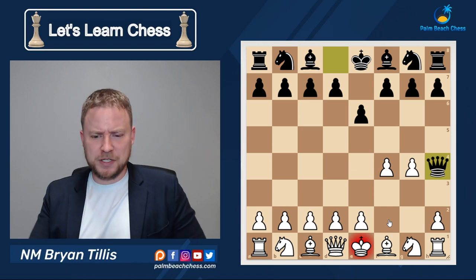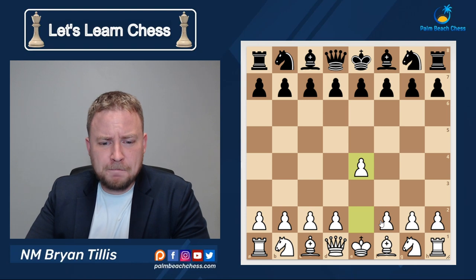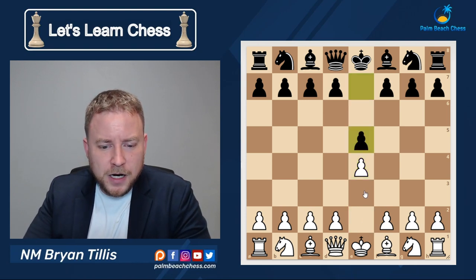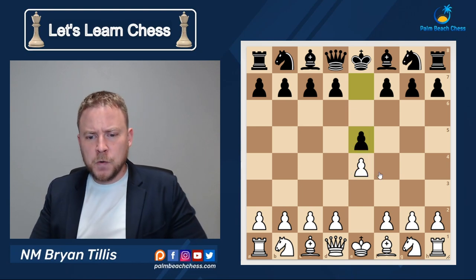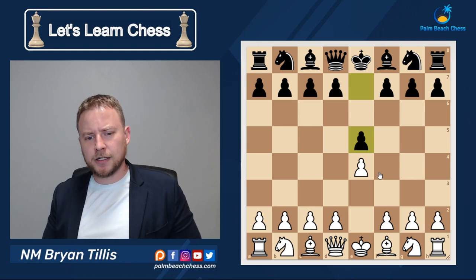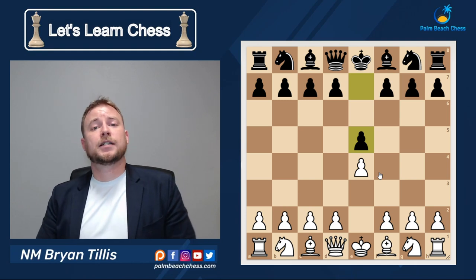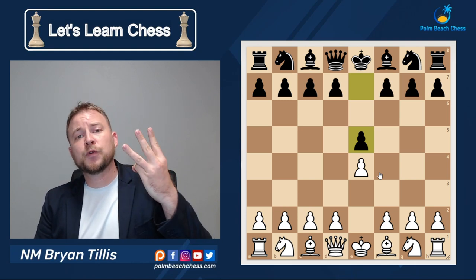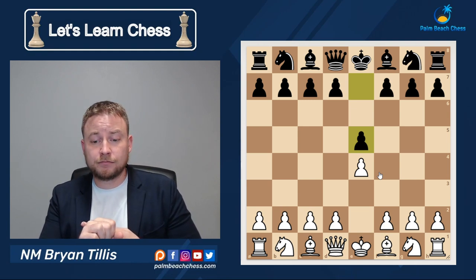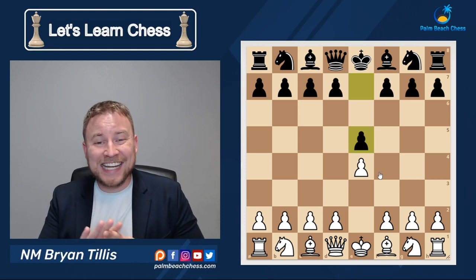So what should we be doing? If I put a pawn in the center and black plays a copycat move with e5, we're on the right track. I typically give my students three rules for the opening: maintain a pawn in the center, develop your knights and bishops effectively, and castle your king.